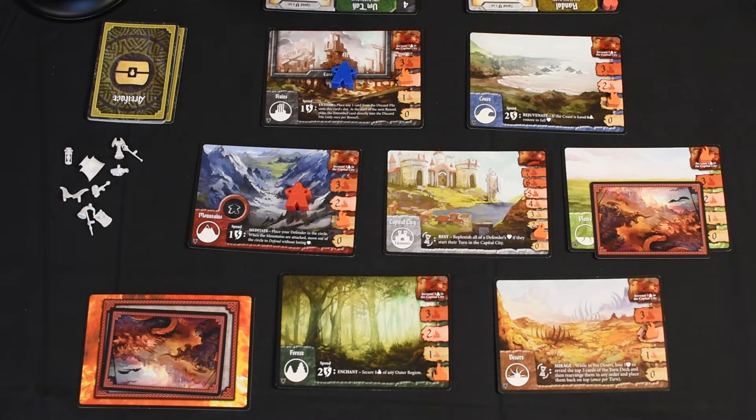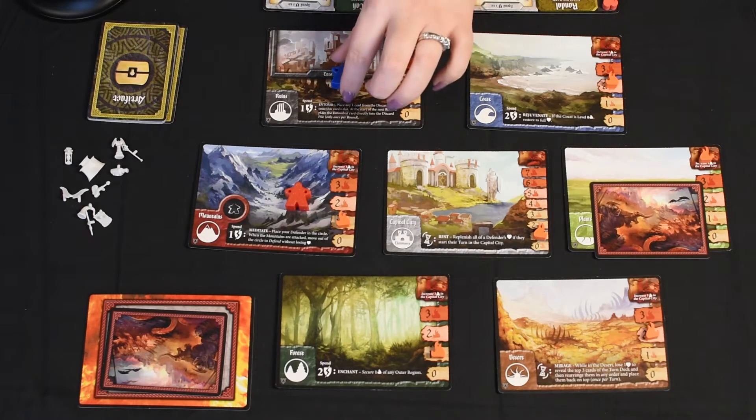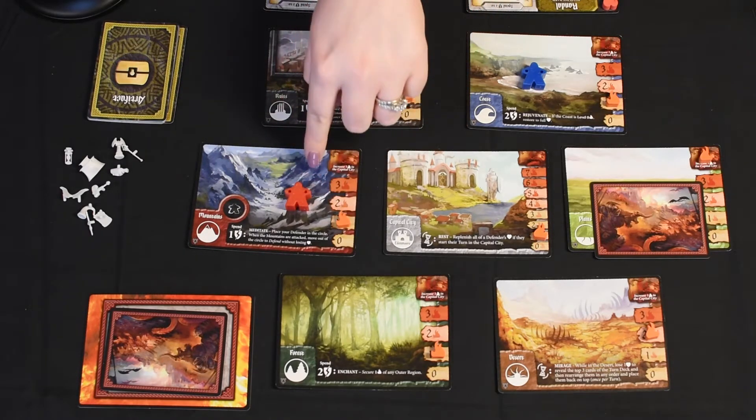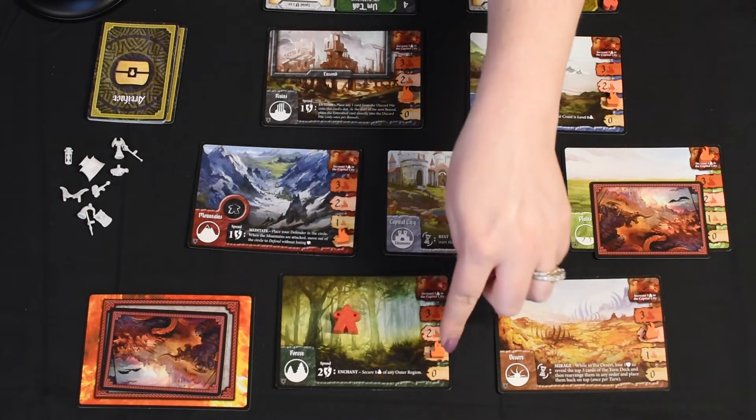The next card is the Forest and the Coast. I'm having trouble with one of my lights so you might hear some clicking in the background. Okay, so we have the blue defender now — let's go one, two, and three just to kind of secure this area here so we can move around. Another All Defenders — let's get Randall in the Forest for one, secure this area for two, move him over and secure that area a bit more for three.